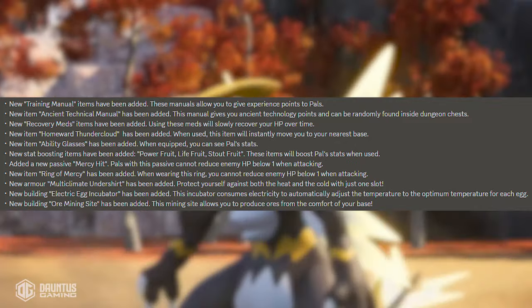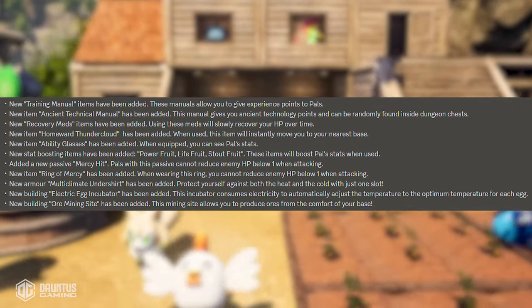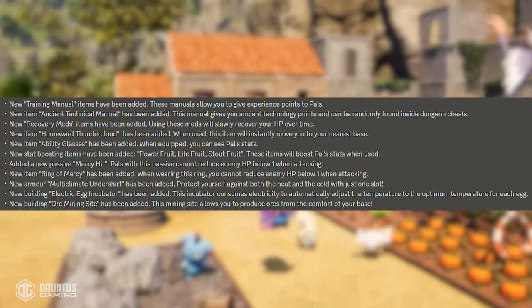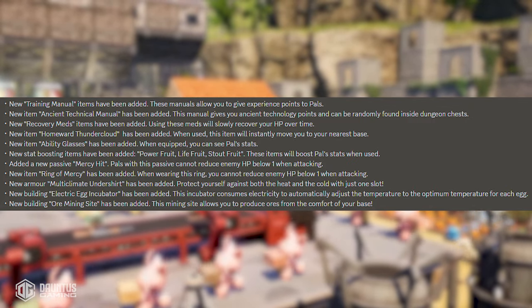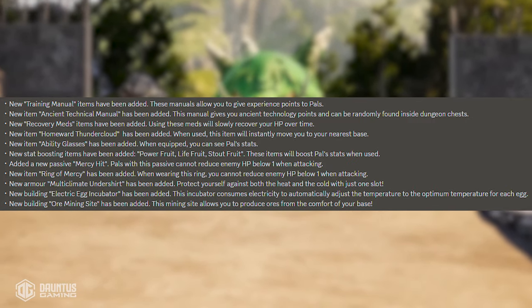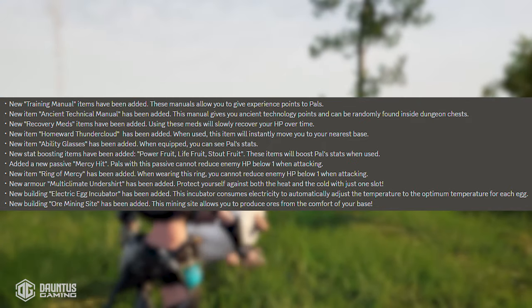In that same vein of the mercy hit passive, they also added an item called the ring of mercy, which when worn, makes it so you cannot reduce an enemy's HP below one when attacking. So it's a false swipe for the actual player itself. New armor, the multi-climate undershirt, has also been added — protect yourself against both the heat and the cold with just one slot. Thank you guys so much.